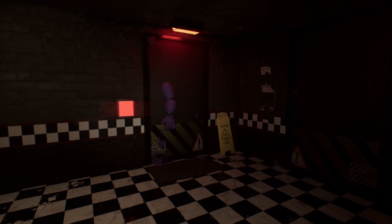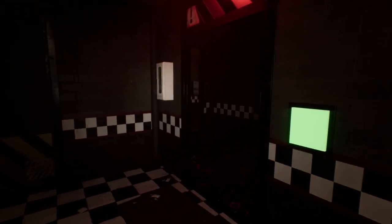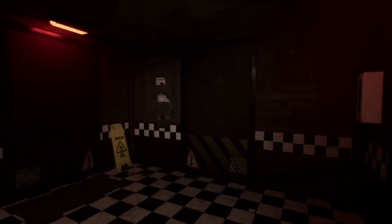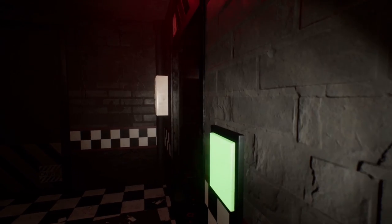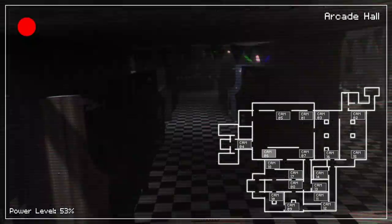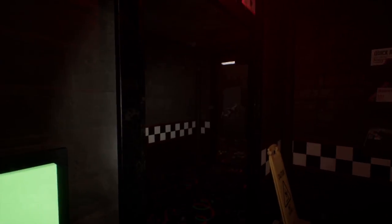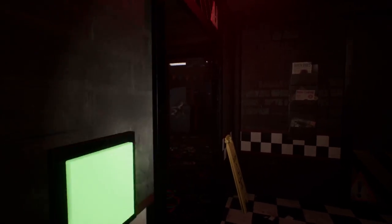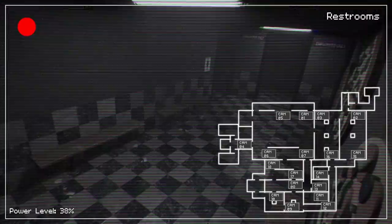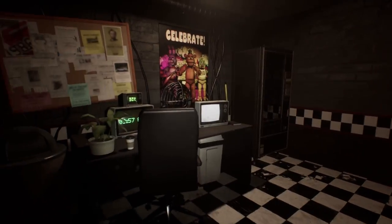Oh my gosh - stop it, Bonnie! What is wrong with you? That's so loud! My ears! Night 3 really is becoming a threat now. Whenever they see you, they do that. Bonnie was like halfway across the pizzeria and he just sprints towards my office. Bonnie's still in front of that door. Freddy's moving - Freddy's awake now! I have no idea where Freddy's at. It's 3:30 - we're over halfway through the night. I just saw something! I think that was Freddy Fazbear go flying - because he laughed. Freddy just went zooming by the door.